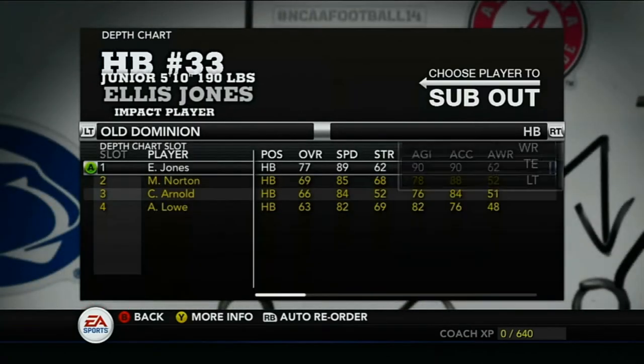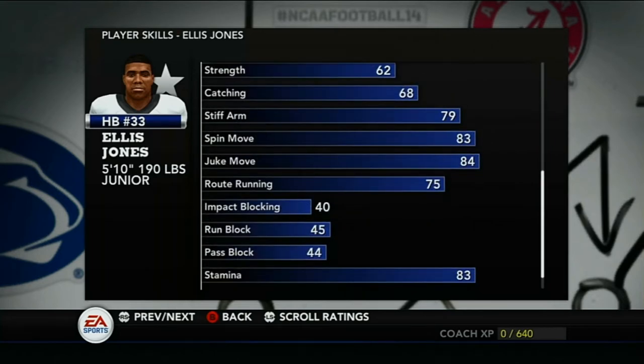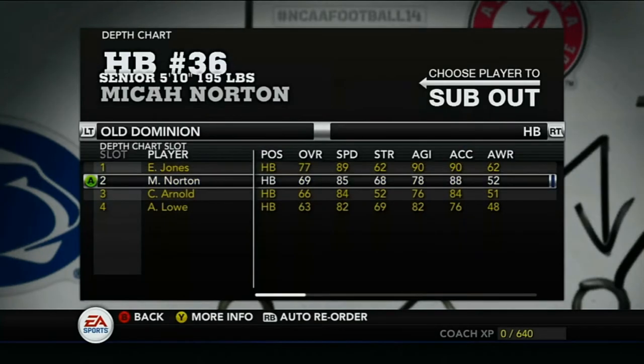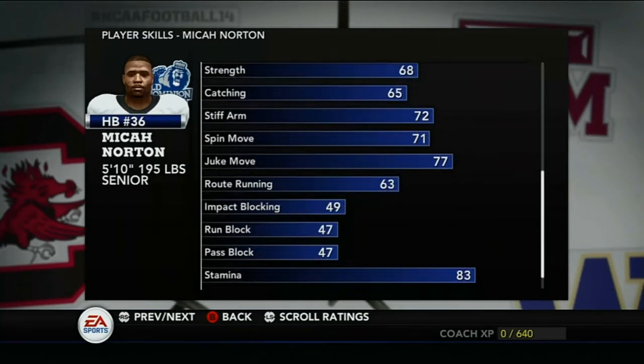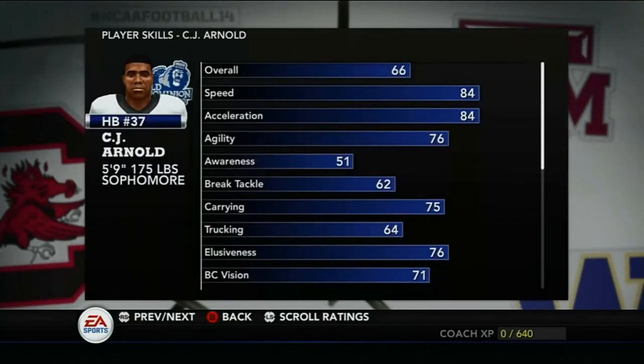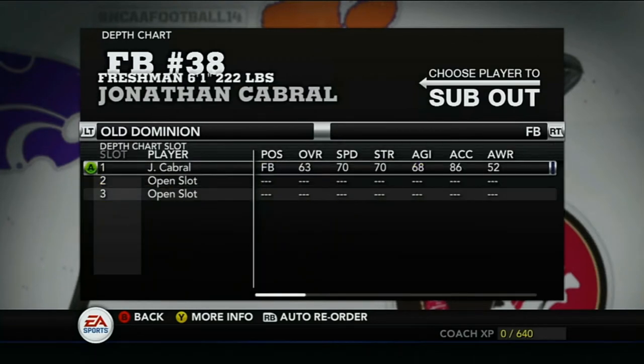Our best player is tied between our top running back and top receiver. Ellis Jones is 77 overall, 89 speed, 90 acceleration — decent juke move, hopefully good enough carrying so he won't fumble. Backup Michael Norton has 85 speed, 88 acceleration. Number three is CJ Arnold, 84 speed, 84 acceleration — all three with 75 carrying.